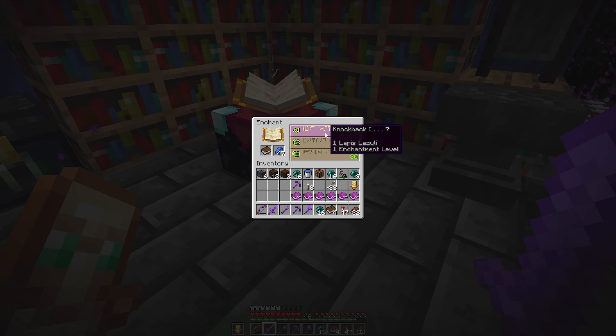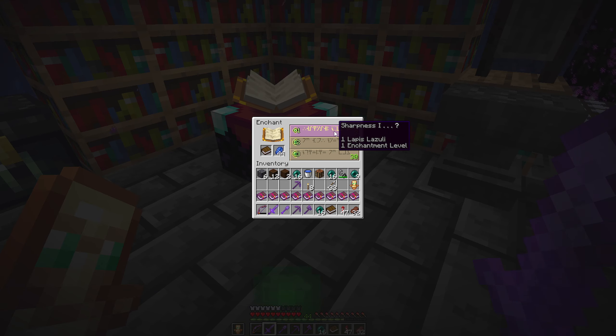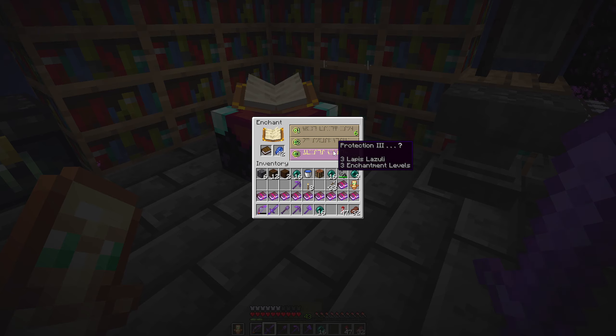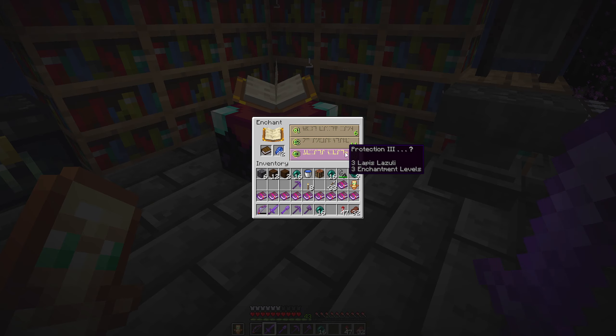So I'm trying not to waste my levels too much here, and I'm almost out of books. Two books left. Feather Falling 4. And last one - no looting. Right, maybe I have to come up with some other option. Maybe I should go get a villager or something.